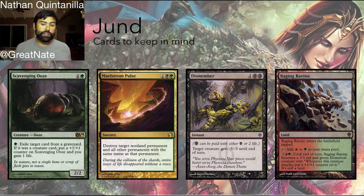Some other cards to keep in mind: Scavenging Ooze is another great value creature — it gains life for Jund, interacts with graveyards, and can become very large on its own. Maelstrom Pulse is a great removal spell that hits almost anything and gives Jund the ability to two-for-one opponents. You'll also see Dismember, allowing them to kill very large creatures at instant speed. They run great man-lands like Raging Ravine — after it attacks once it can dodge Lightning Bolt, gaining a +1/+1 counter each time it attacks. Just more examples of Jund running the best cards available in their colors.